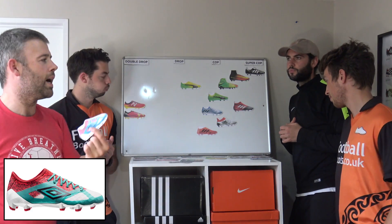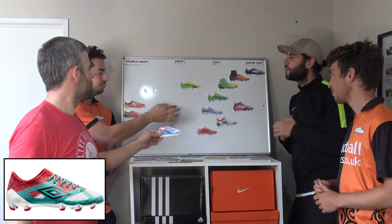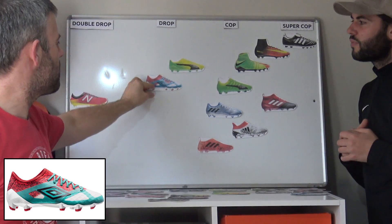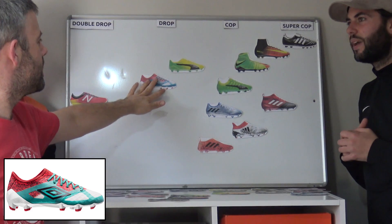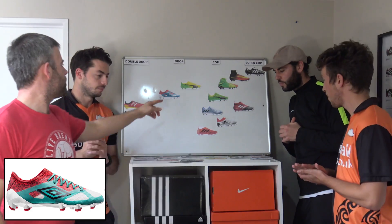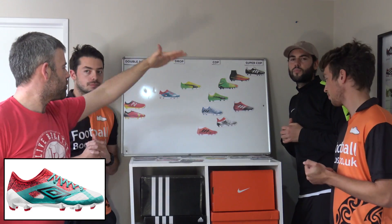Umbro Galacita — it's probably Evo Speed-ish, same level-ish. It's not as bad as the collar. I think it's a bit disappointing. It's cheap, mate — disappointing. It's not as bad as the Z, still that level above. But if you compare it to the first generation, the first generation would be much further forward.